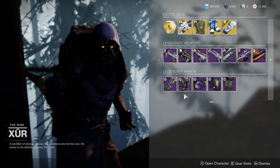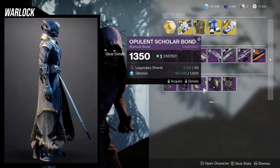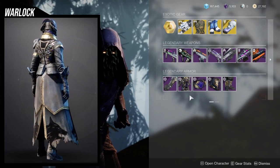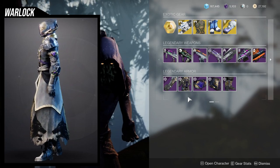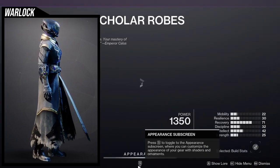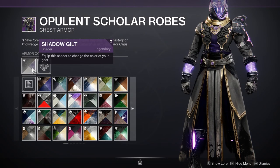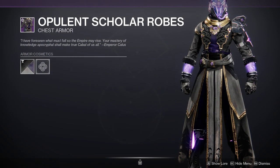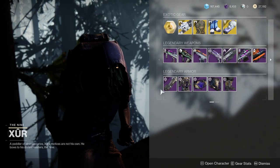A lot of the pieces are from Destiny 1 — specifically for the Warlocks, the robes are very Destiny 1. Just be aware that the gems do not change color, so the purple gems stay purple. Also, the armor pieces have a shader on them called Shadow Guilt, which is a really good purple and gold.